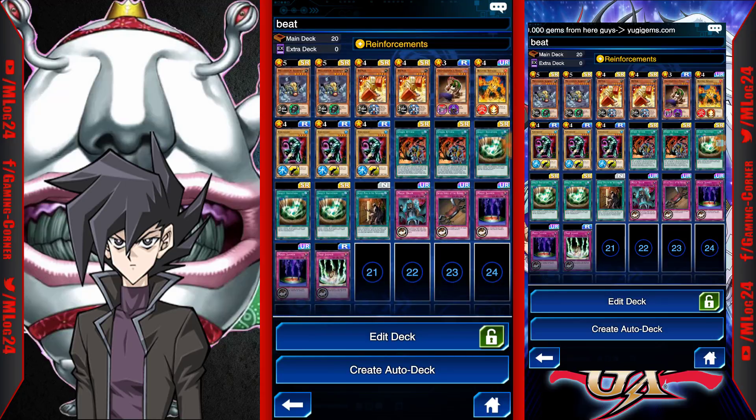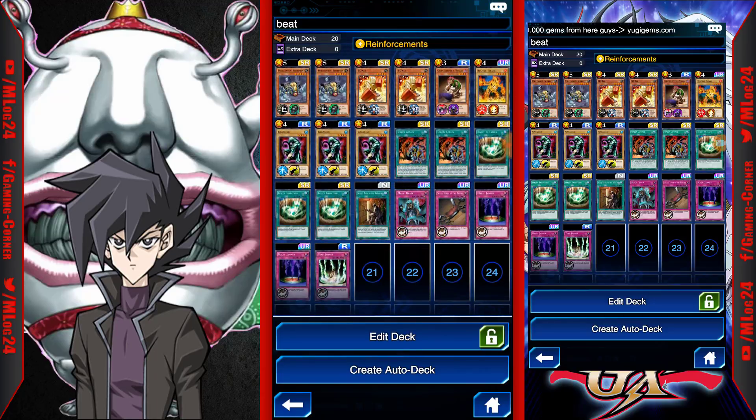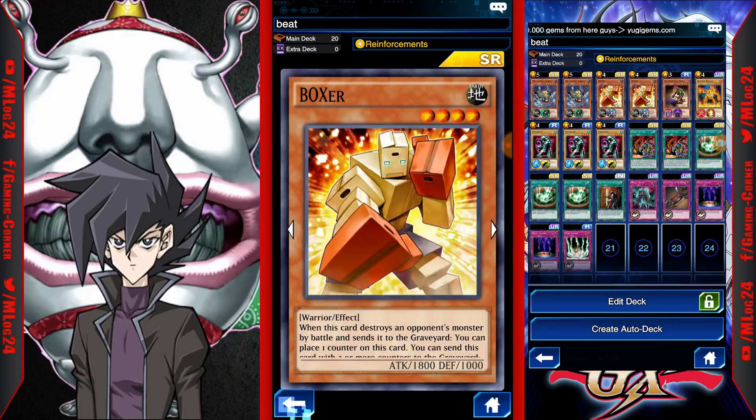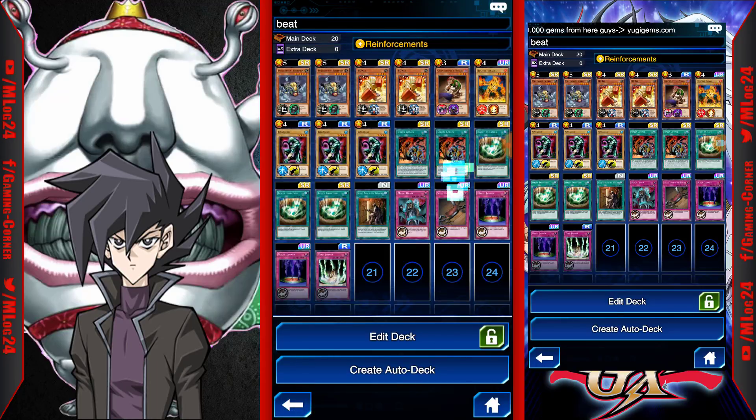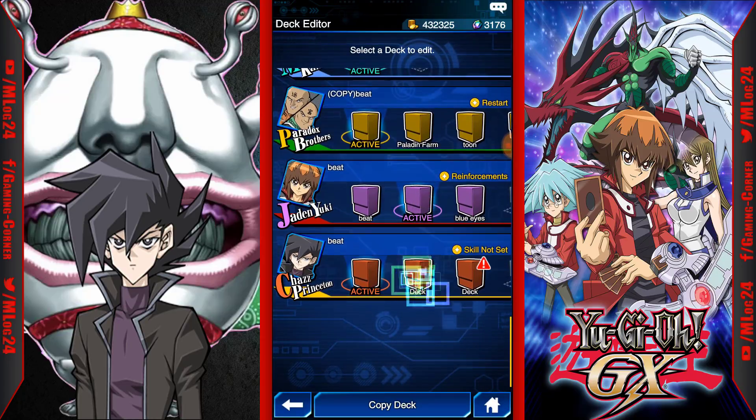With this deck I'm trying to negate Lightning Vortex and the trap card that destroys the weakest monster — which most of the time will be a Scorpion or an 1800 attack beater like a Boxer or Gaga Gigo. Overall with this deck you can reach around 4000 to 5000 duel assessments depending on how you play it.